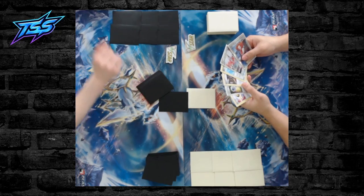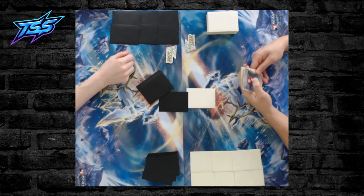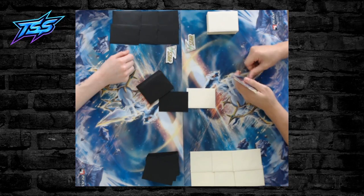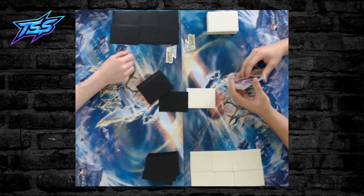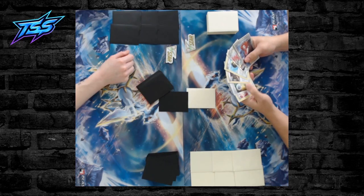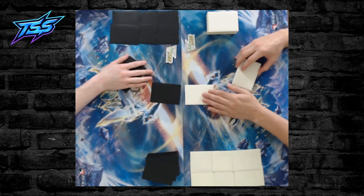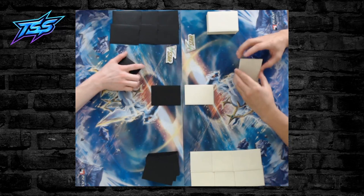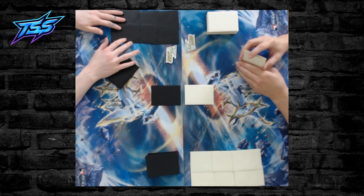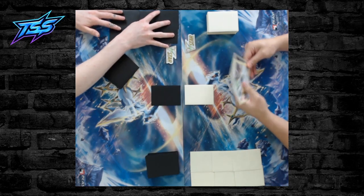Welcome back to another Tabletop with Linty video. I'm Linty, and I'm here with Dylan. Dylan is going to be playing Hisuian Zoroark and I'm going to be playing Giratina V, so we're diving into that new Lost Origin set that's coming out. If you head over to Atlas Collectibles you can save 12% on new cards using code TSS12.